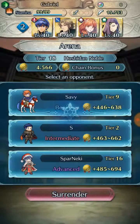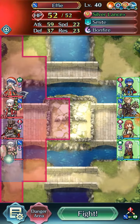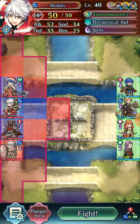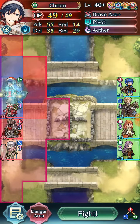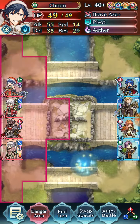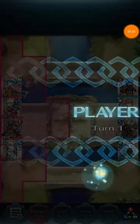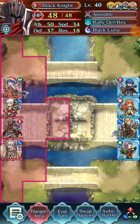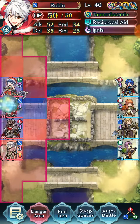Our first team is containing Christmas Chrom. Team containing... oh, you've got to be kidding. No Distant Counter — okay, good. The other unit here with this encounter is Black Knight. That looks actually kind of cool, not gonna lie. I'm just gonna move to handle this Black Knight. He's got Armored March, making it so we can move two spaces.